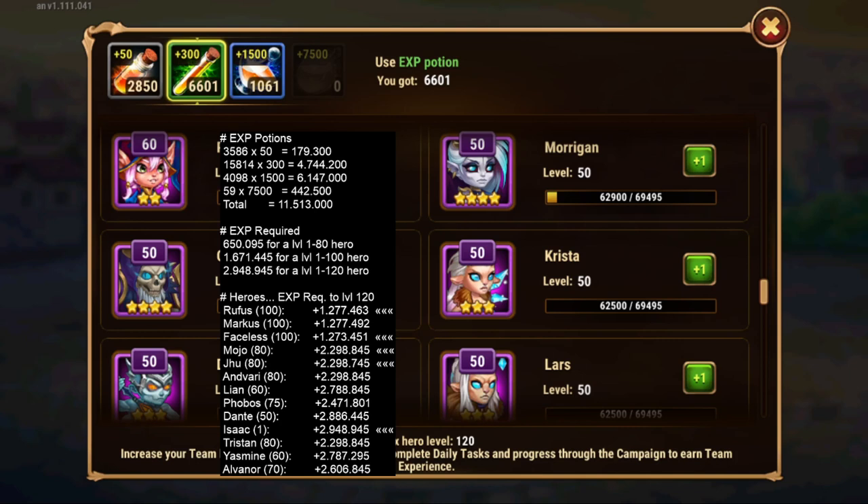Phobos might be expecting or already had a rework on mobile — surely he had, if I recall correctly, a rework on Facebook. And if I'm not mistaken, the target was to transform him into a mage killer. We have Dante that is substantially strong with the reworks he had on mobile and web, and then we have all these new heroes that I don't really use here, like Tristan, Yasmin, and Alvanor.